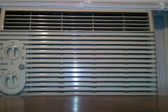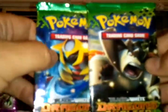I did get all these tins at Walmart for $15.99. Pop it off there. Here is the code card for the tin itself, and the four booster packs you get in this set of tins: one Black and White, one Emerging Powers, and two Dragons Exalted.